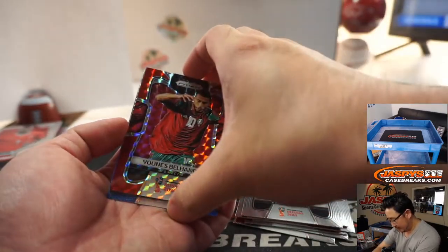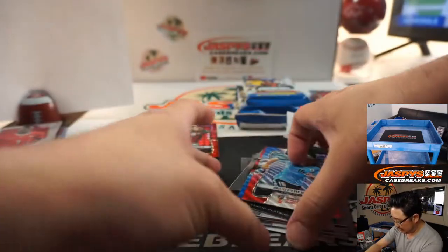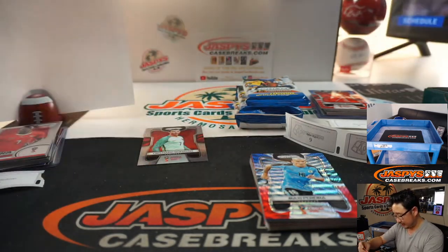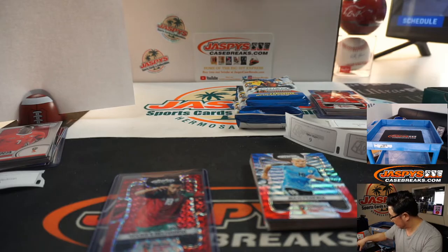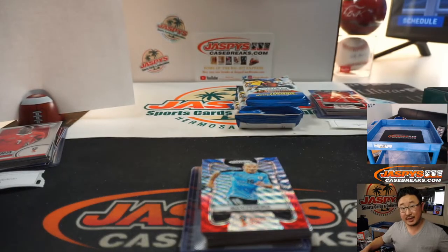There's Cristiano Ronaldo. There's Bell Honda. Patricio again. Angel Di Maria. Zagoyev. And then Maxi Pereira. Nice Cristiano Ronaldo there. Pack nine right there for Min. Nice CR7 base version for Min. Nice card.